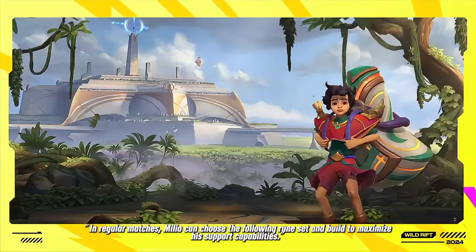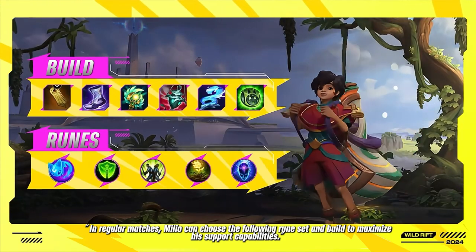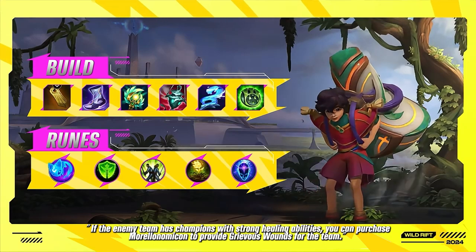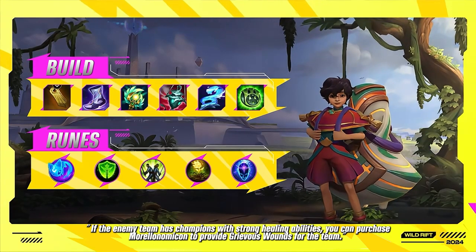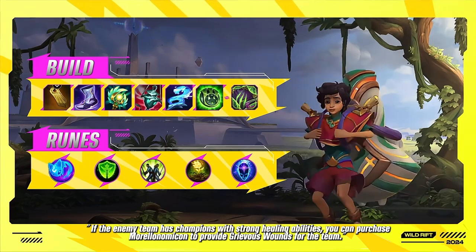In regular matches, Milio can choose the following rune set and build to maximize support capabilities. If the enemy team has champions with strong healing abilities, you can purchase Morellonomicon to provide grievous wounds for the team.